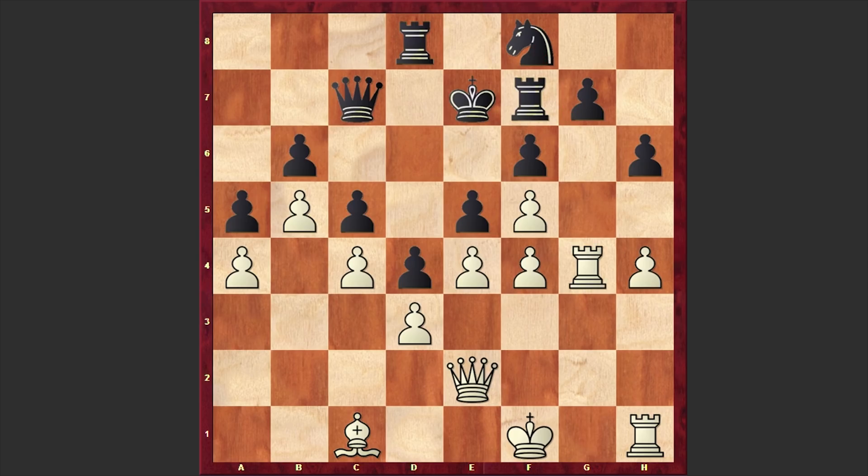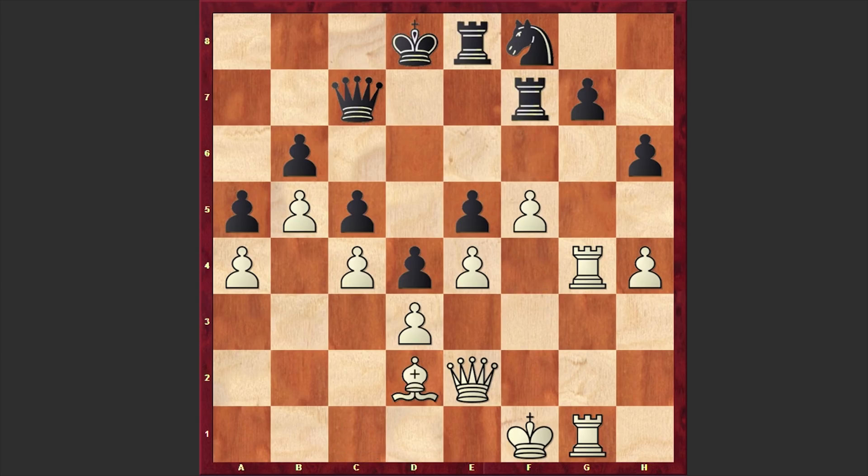Rg4 — white is preparing to double up his rooks on g5. Meanwhile Black is consolidating his position and moving his king to the other side of the board, where the pawn structure is locked up and there will be no way to harass the king. We see fxe5, fxe5, Bd2, Rg7. It looks like Black is doing great and a question arises: how to break through?